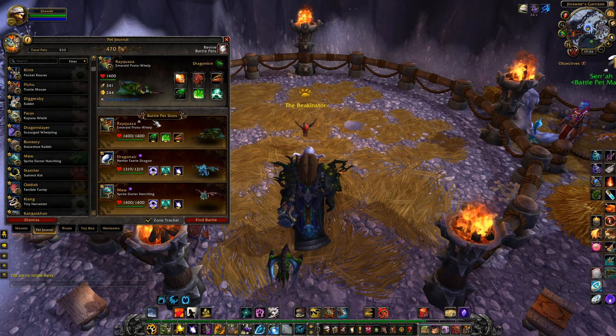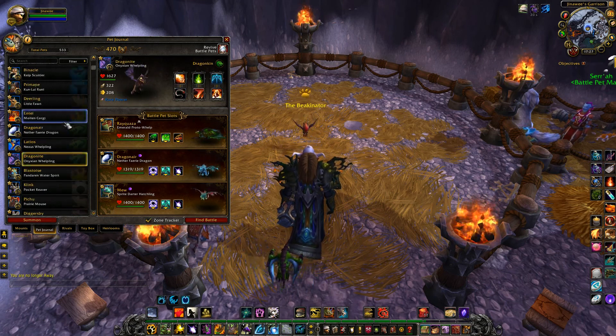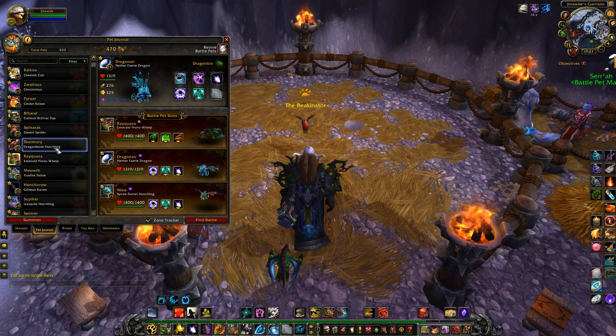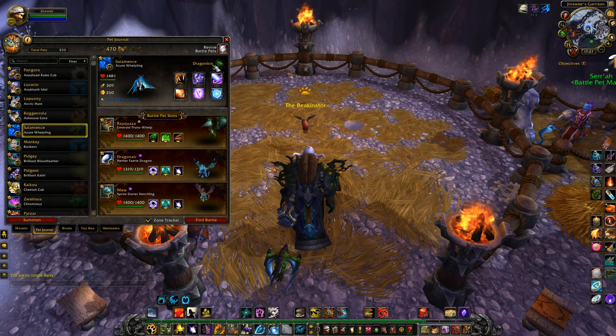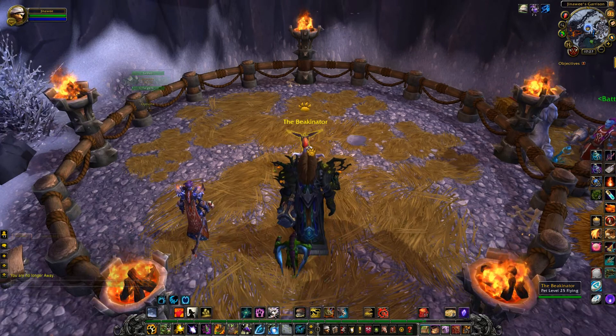The Emerald Proto-Whelp, the Nether Fairy Dragon, the Sprite Darter Hatchling, the Nexus-Whelpling, the Celestial Dragon — I don't have it at level 25 yet — even Chrominius; all are dragonkin with magic attacks. There's so many to choose from. You shouldn't have any problem.